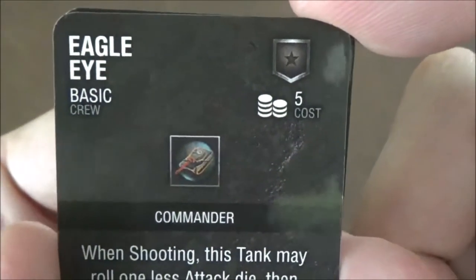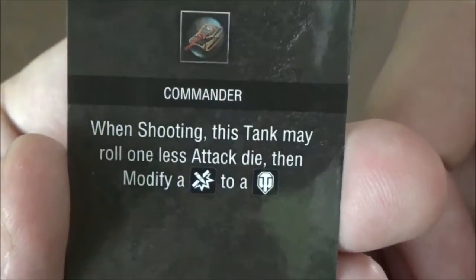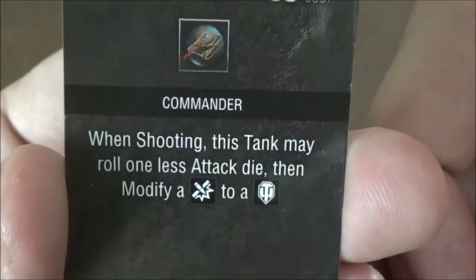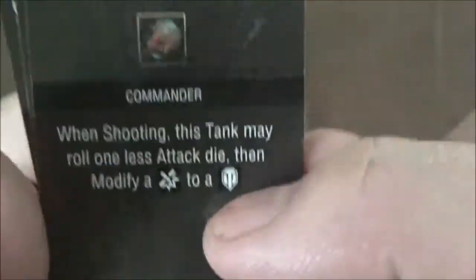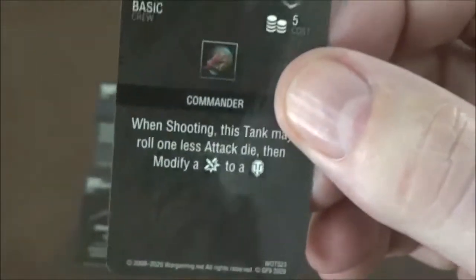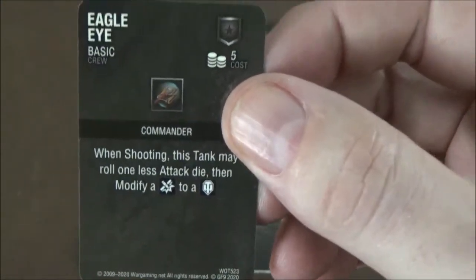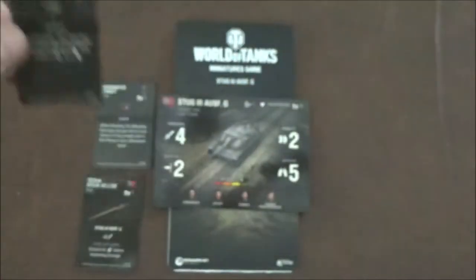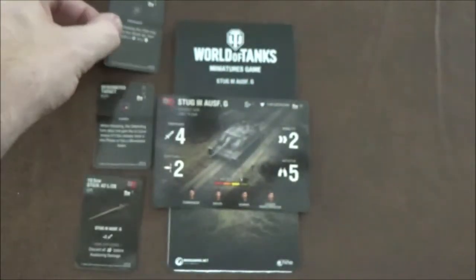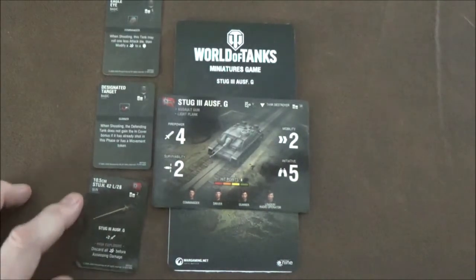Next we have Eagle Eye, which is a commander upgrade for five points. When shooting, this tank may roll one less attack die, but you can then modify a normal hit into a crit, which is kind of cool. So you roll one less die for the chance that one of your normal hits can be converted to a critical. It's a little expensive at five points, but I haven't played it enough to really tell.